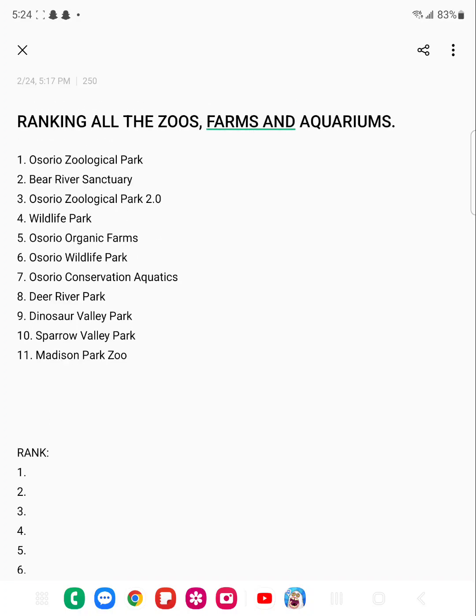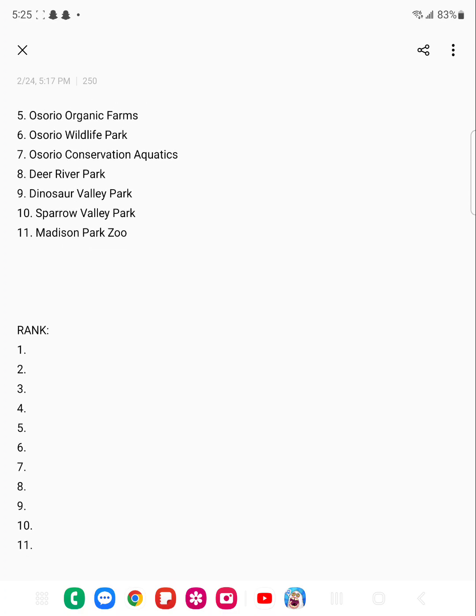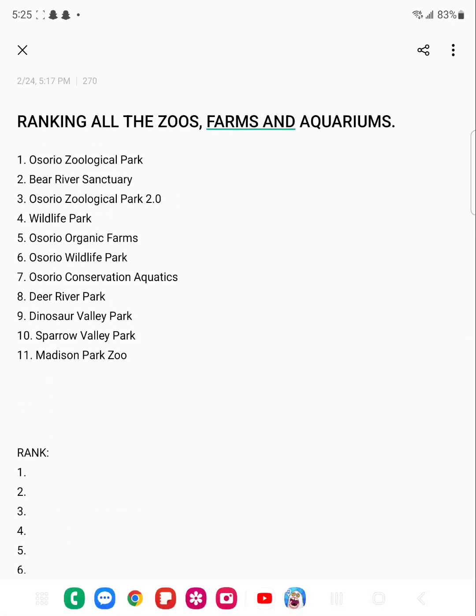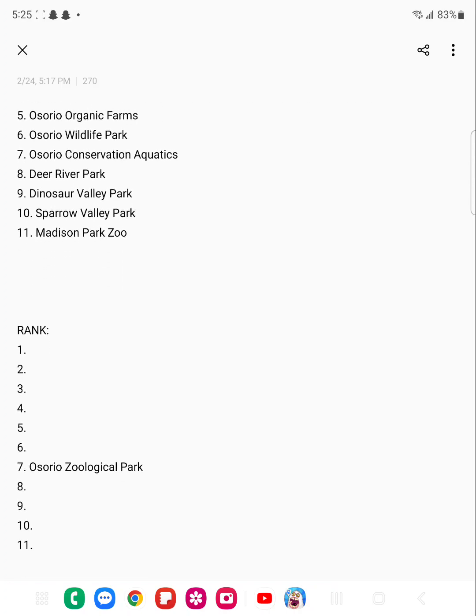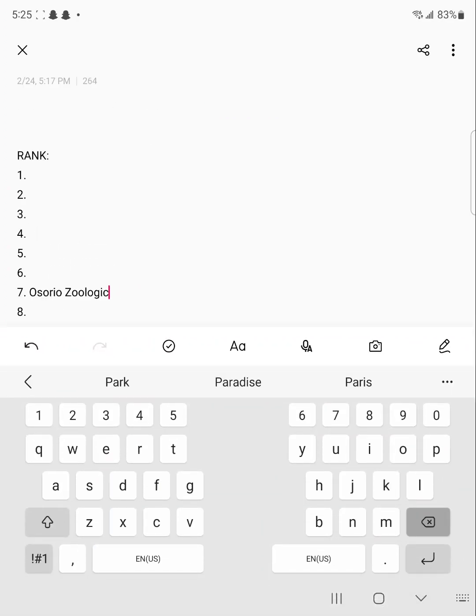Starting off we have A Story is Logical Park, which was my first zoo ever showcased on the channel. The first video got two thousand four hundred views, which is very awesome. Honestly this zoo was pretty good, although I didn't focus much on the sections — the only section I really worked on was the Congo and Africa. I also really liked the two-block narrow paths, which were kind of goofy but fun. I'll put this zoo in sixth place.